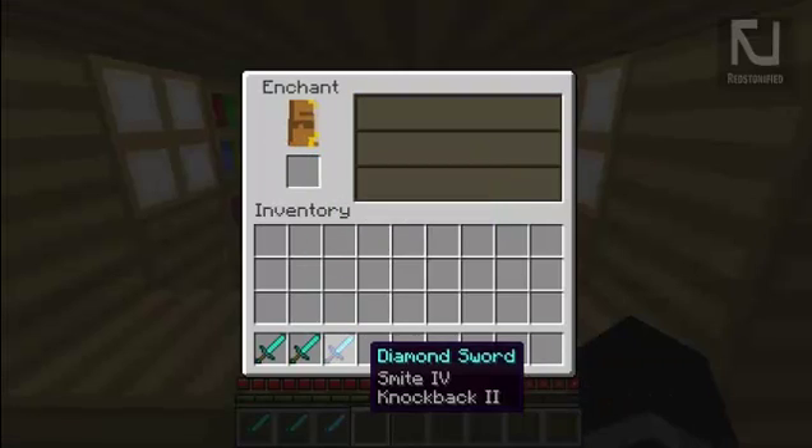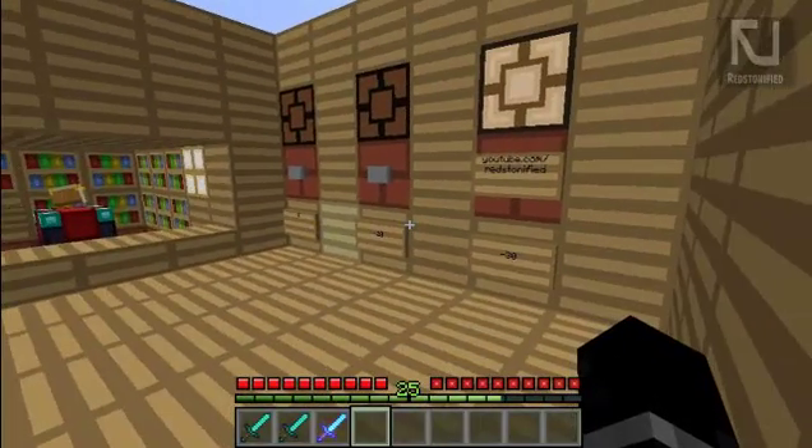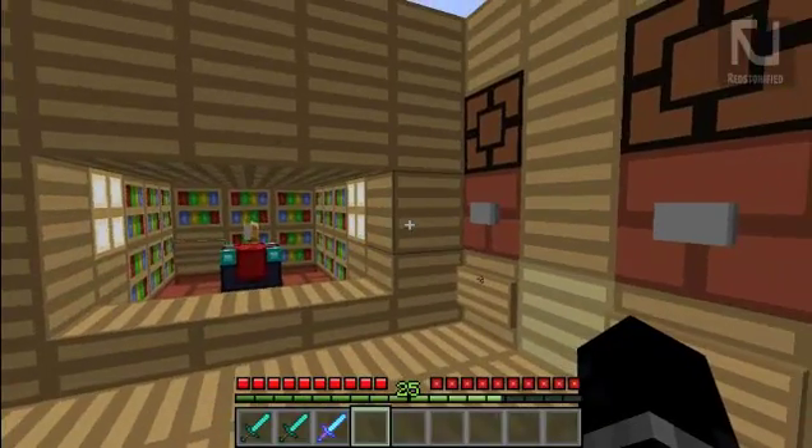So let's just enchant this diamond sword with 30 levels. There we go — Smite 4, Knockback 2. Alright, so I want to enchant again, but I don't have 30 levels.